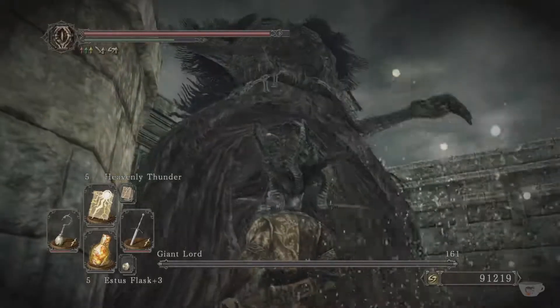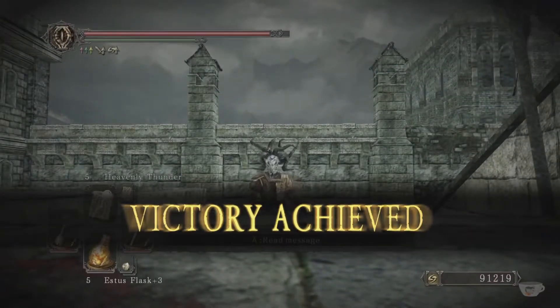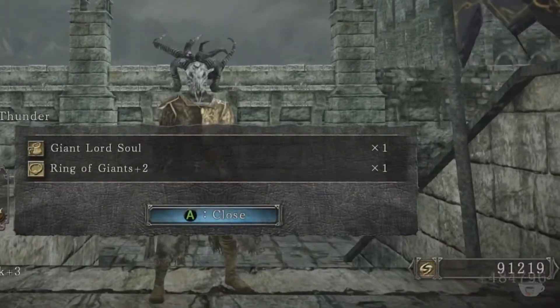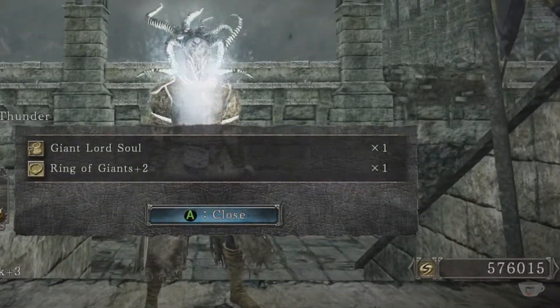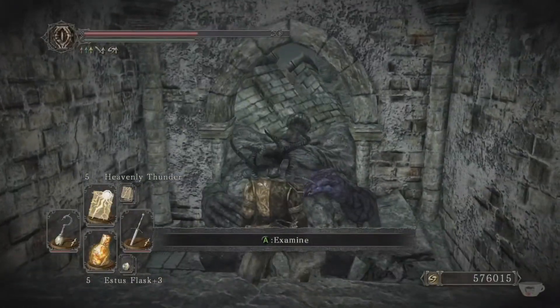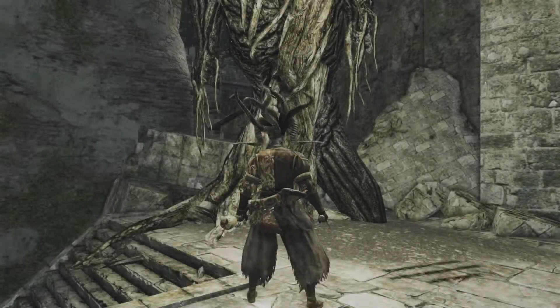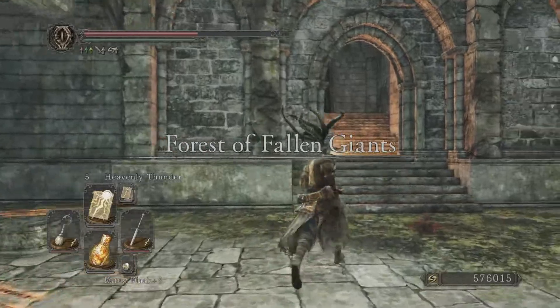Now that you've defeated the Giant Lord, you'll be rewarded with a crazy amount of souls — which also scale with that incremental difficulty — and you'll also get the Giant's Ring as well as the Giant Lord's Soul. Step seven: head to the exit through the doorway at the end of the area, examine the body down the steps and to the left, and you'll be transported back to the Forest of the Fallen Giants, then head straight to the bonfire.